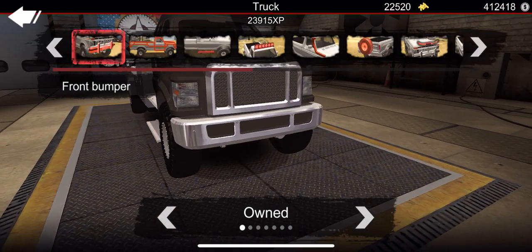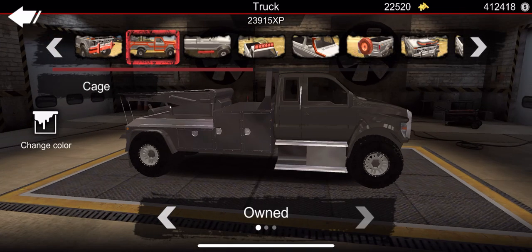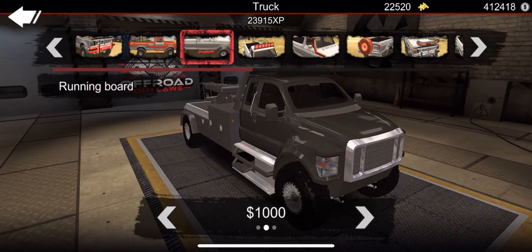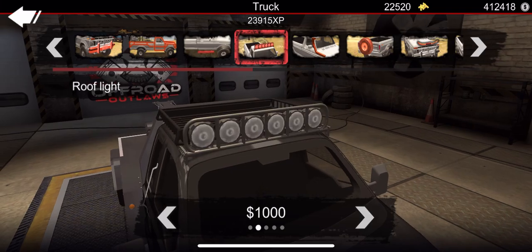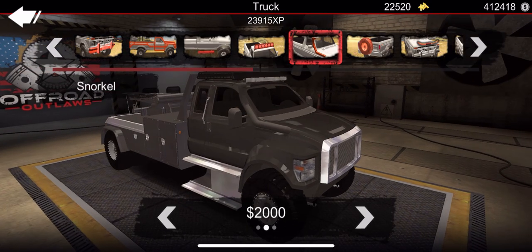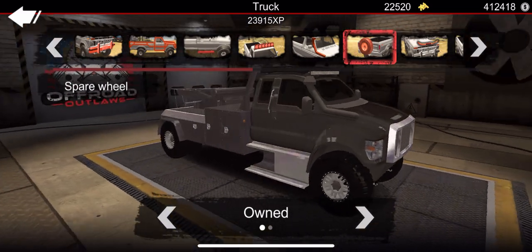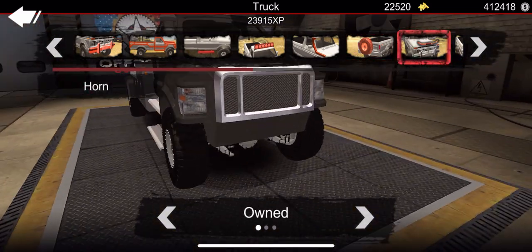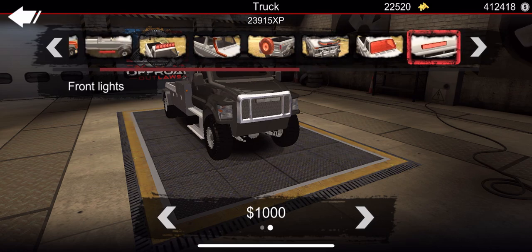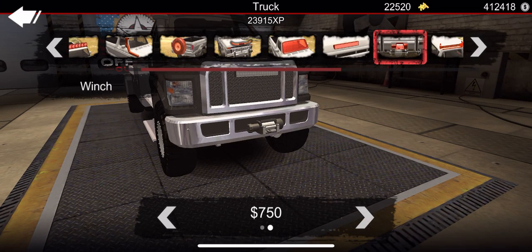First we're heading over to customize. I'm not going to focus a lot on the body since that won't really affect how it goes in the mud, but we'll add a couple things. We'll skip side steps since it doesn't really need that. Let's get some roof lights and a light bar. We'll add a snorkel since we are doing some mudding — I've got a place to test this thing out and see if it's even worth building a mud truck out of a tow truck. It sounds crazy and it's definitely not a reasonable build, but we're going to give it a try anyway.